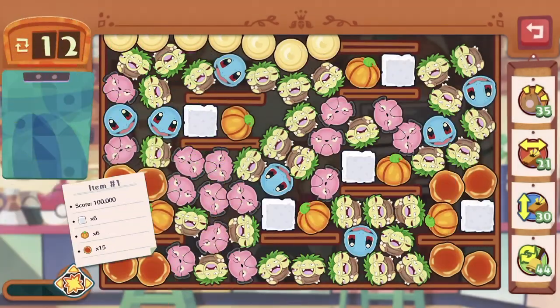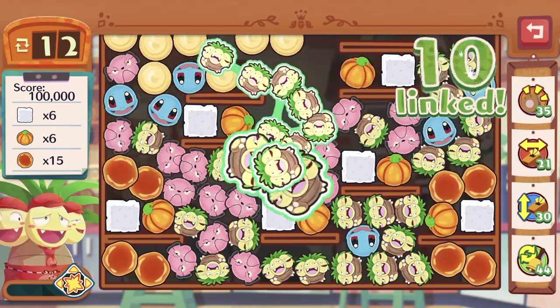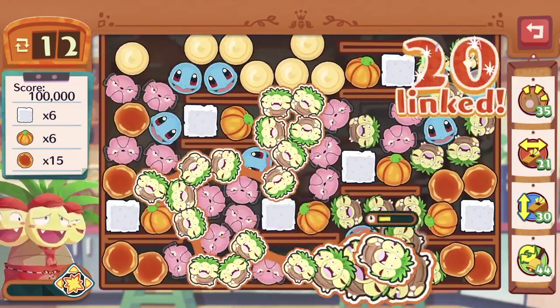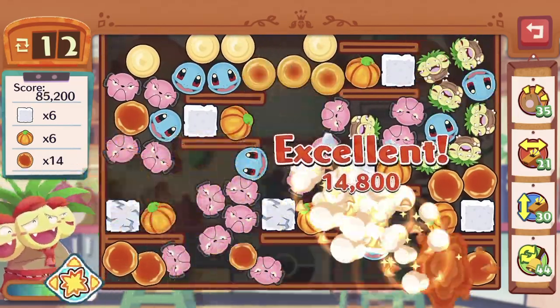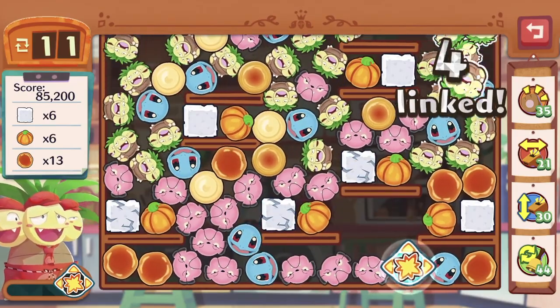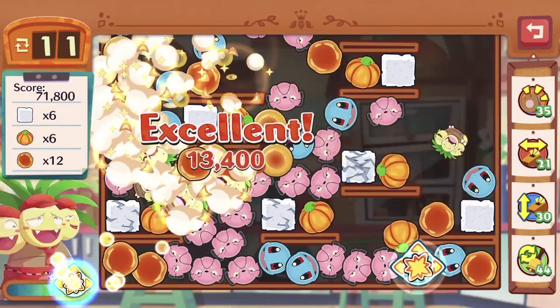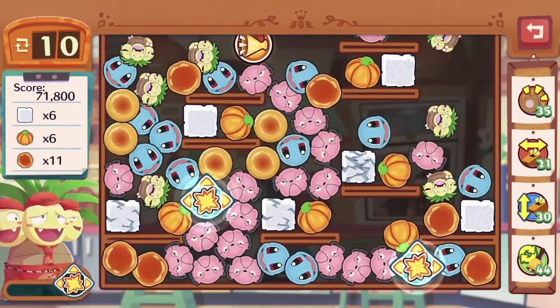This is one of those tricky levels. If you can, try to get all the pumpkins down onto the same level. The key point is: try. Because this level is a bit hard to maneuver around, so yeah, that is a problem.